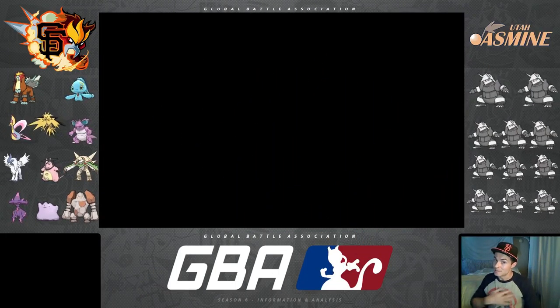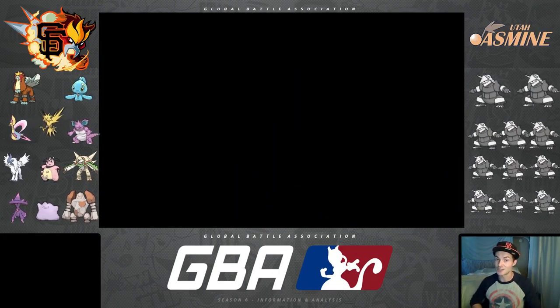What's up challengers, welcome to the gym! My name is Gym Leader Geo and this is the Locker Room — week two of Season Six of the GBA — the Giants' team build for our opponent Koop and his team the Utah Jasmine. As always in these videos, I have our 11 drafted Pokémon on the left and right side of the screen, and on the right side I order my opponent's team from most to least likely to be brought.